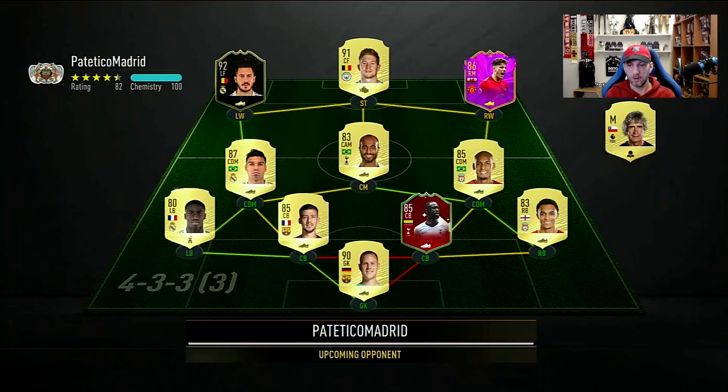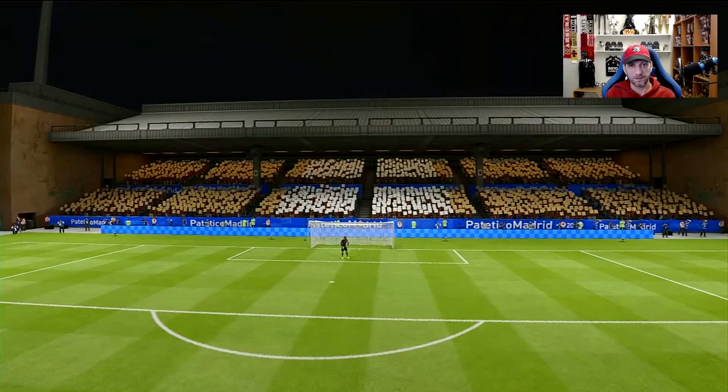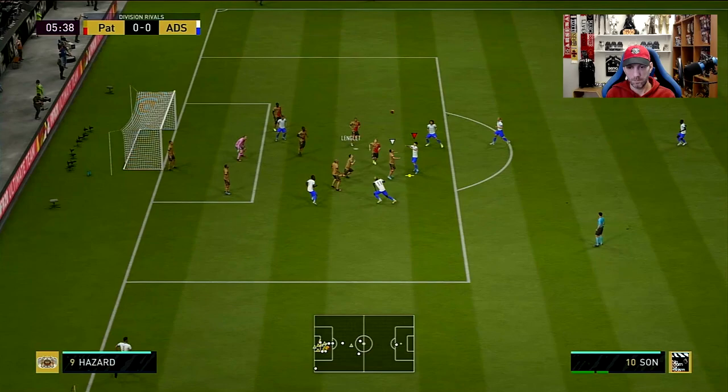Let's go into another game and try him again. Here we go with our second game — another Prem/La Liga defense. Daniel James, Eden Hazard — good team, meta team. We're going to go again in this game in the 4-2-3-1 formation and test out Winter Refresh Nathan Ake in the center back position.